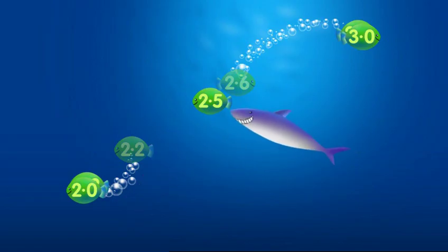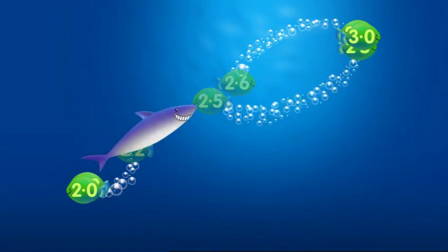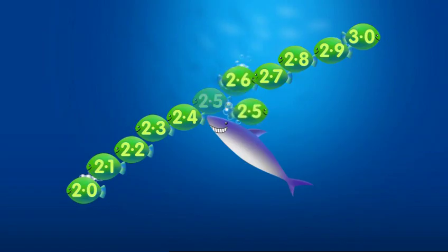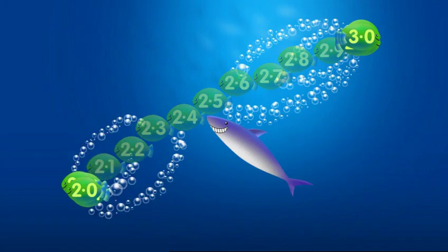What about 2.5? It could go down to 2, or it could go up to 3. Do you want to know the rule? 0.5 rounds up. Just keep your eyes on the digit after the decimal point. If the digit after the decimal point is 5 or more, the number rounds up. And if the digit to the right of the decimal point is less than 5, the number rounds down.